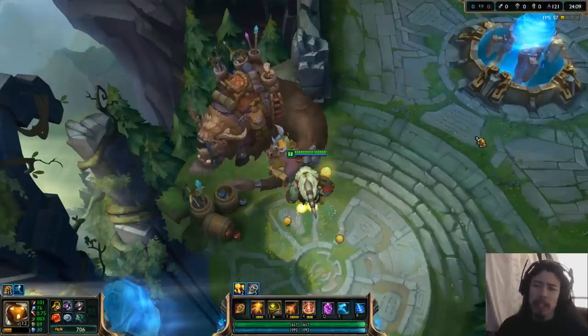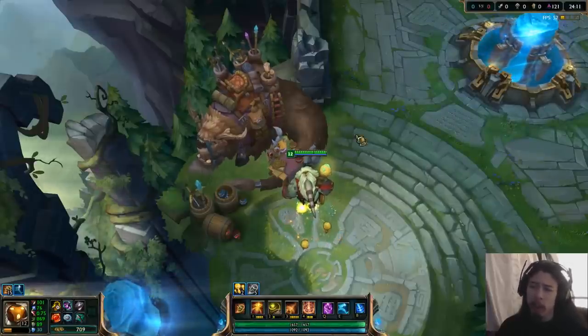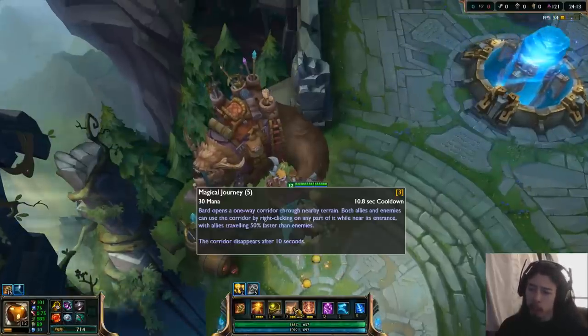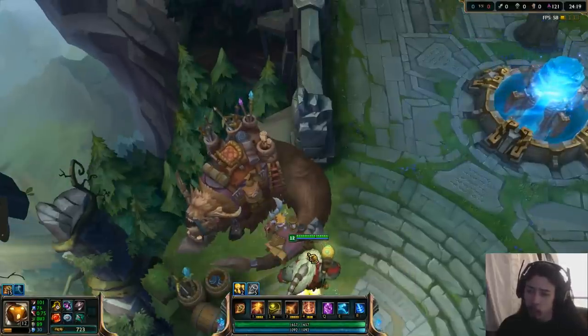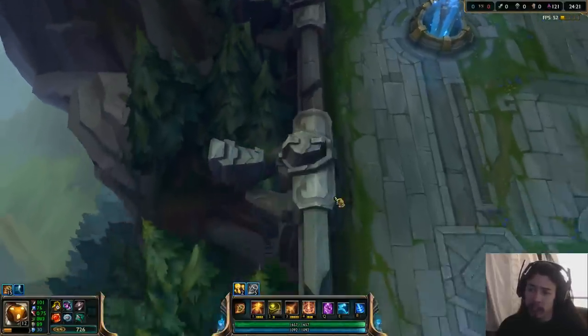Hey guys, Ponce here on the PBE, here to make you guys a little guide for Bard and his portal usage. By portal usage, I mean the E, the Magical Journey — you place one end of the portal on terrain and it makes an exit out the other one.